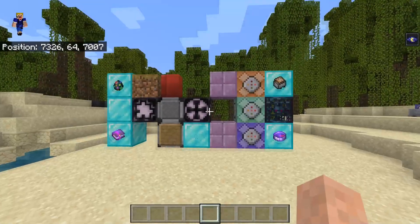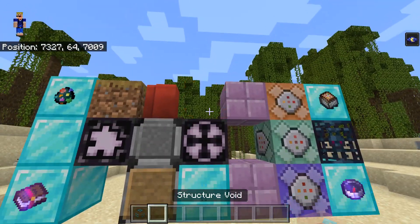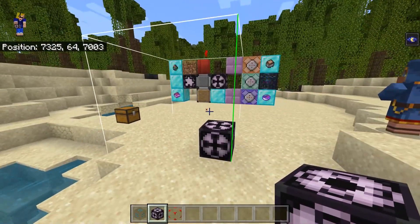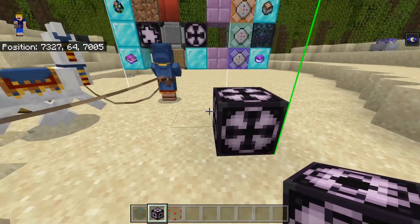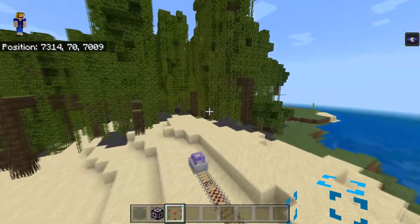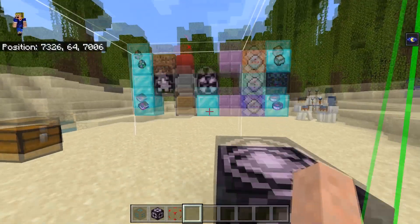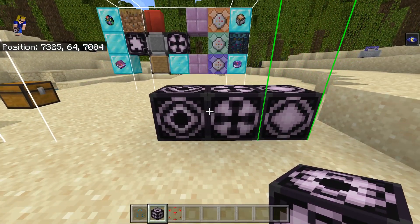Moving on to the structure column. At the top is a structure void, then a structure block, then another structure void variant. Let's start with the structure block. It can be used to copy, paste, rotate, or mirror structures in your world — I have a tutorial on this for Minecraft Bedrock Edition linked in the top right. The structure block also has three different textures: the save structure block, the load structure block, and the corner structure block. You get structure blocks using /give @p structure_block.